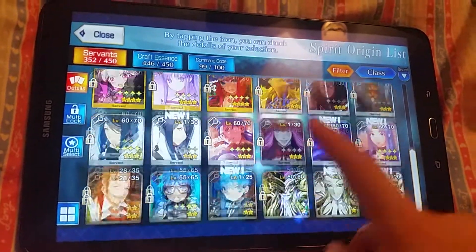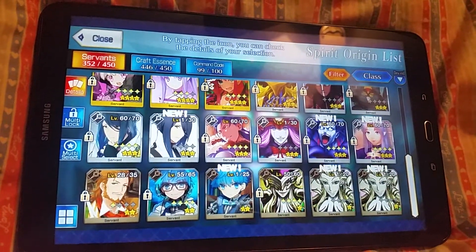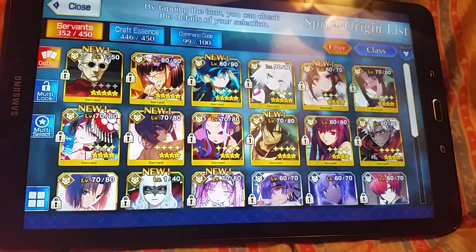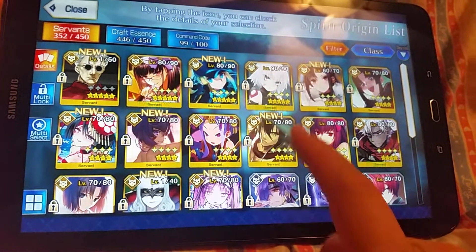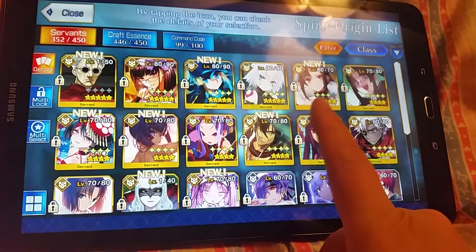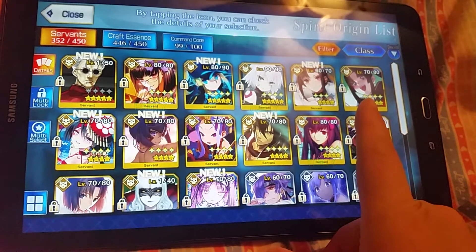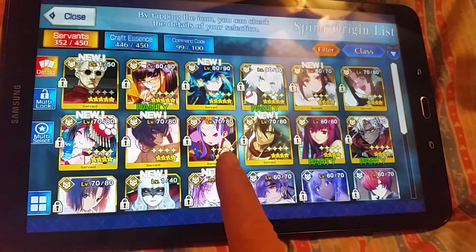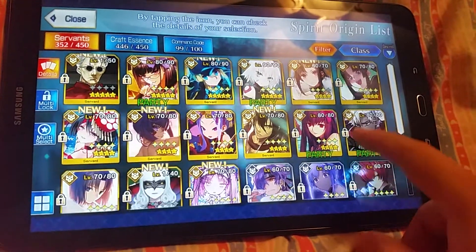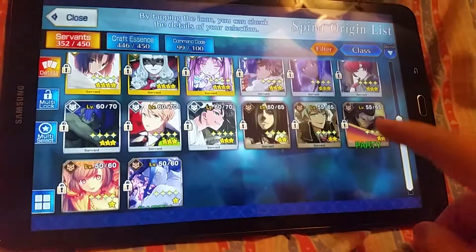Here is my Assassin class — and there he is, Li Shuan, my newest Assassin. I definitely like Jack the Ripper, and I do like Consort Yu — she's a lot of fun. Also Nitocris and Scathach, who I really love.